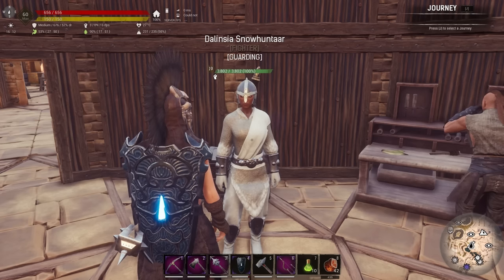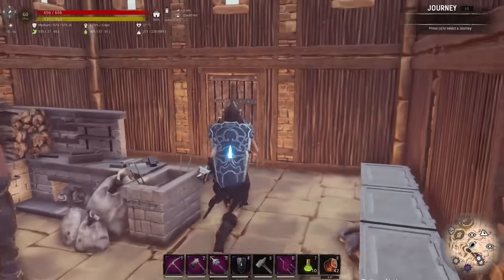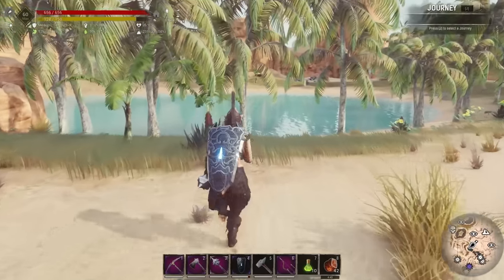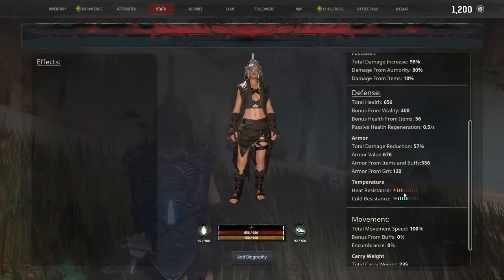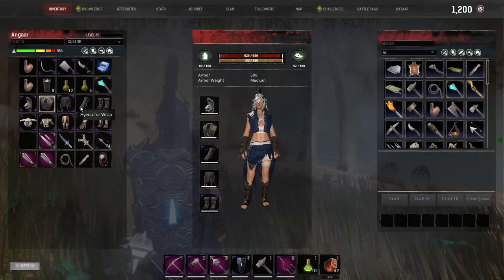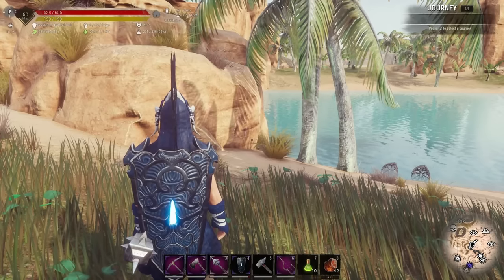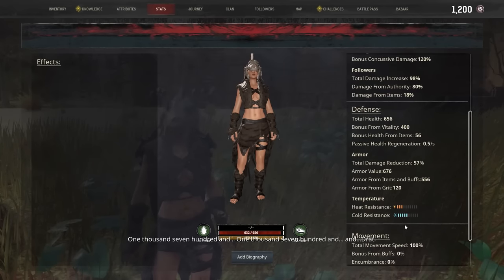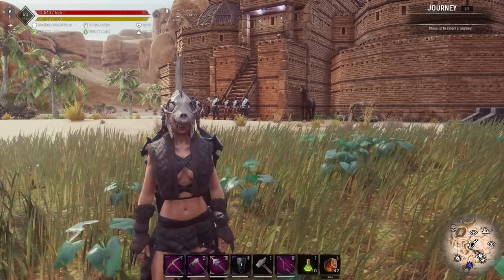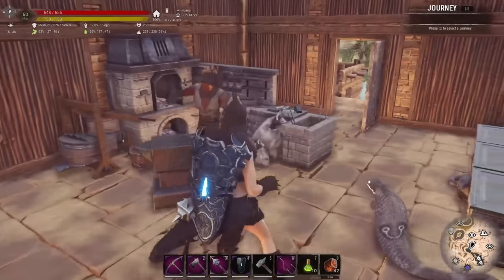It probably has more weather resistance too. Let's check stats outside so we're not getting the house buff. With the epic hyena armor on we've got five bars of cold resistance and three in heat resistance. If I swap back to the normal armor — two and two. So the epic armor does have better weather resistance. The higher armor gives us three more bars of cold resistance — useful if we're heading north. Most epic armors will give you more heat and cold resistance.